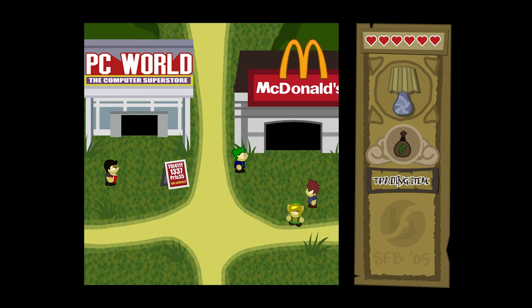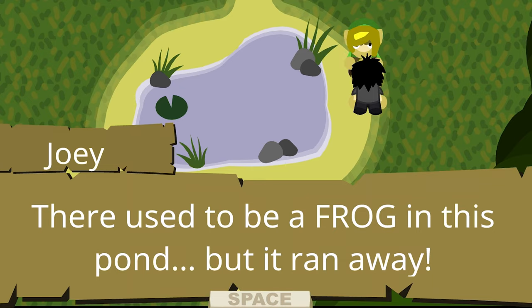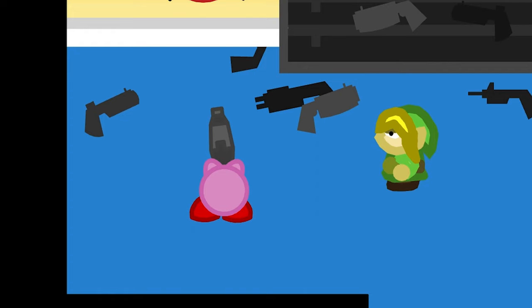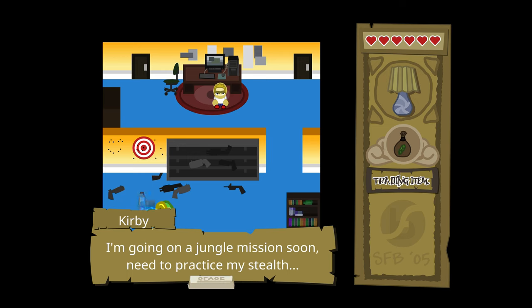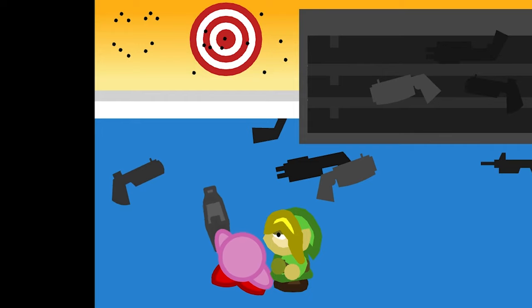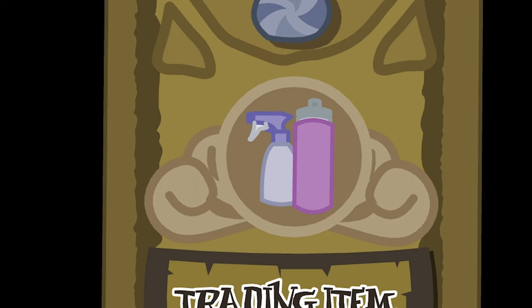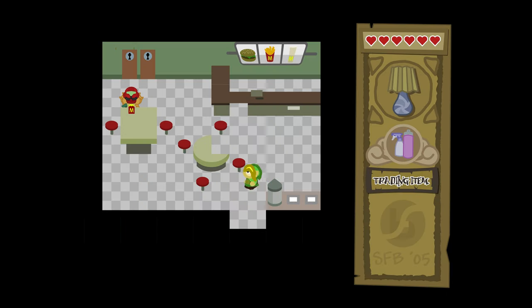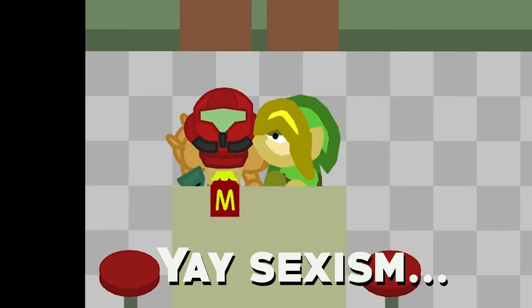I guess we'll just walk around and talk to people until we figure out what to do. Good thing there's plenty of interesting characters to talk to, like this guy who lost his frog — that sucks, dude, sorry about your frog — and Kirby, who is going on a stealth mission soon. Though why on earth would Kirby need to be stealthy? Also, WHY does Kirby have guns? And this guy named Dim, who takes our money and in exchange gives us some girly hair products. We'll just give them to Samus, cause she's the only girl we've found in this game. Yay sexism.